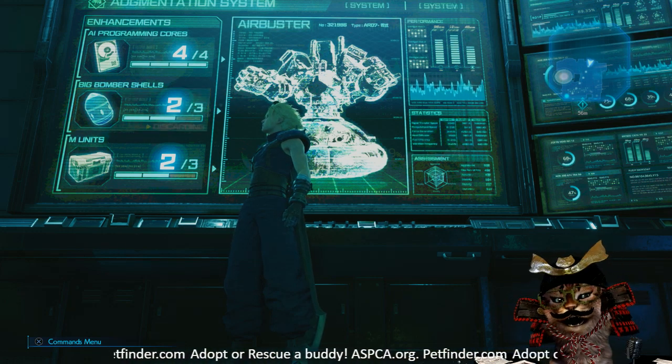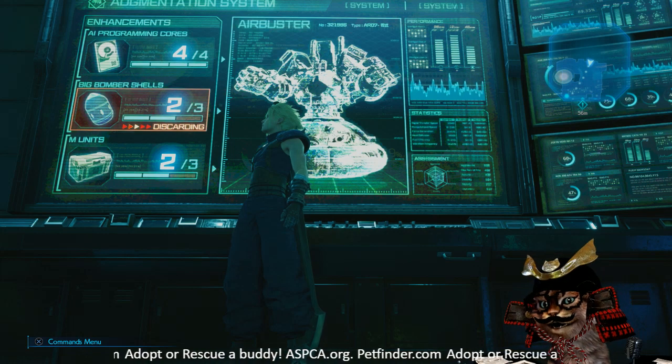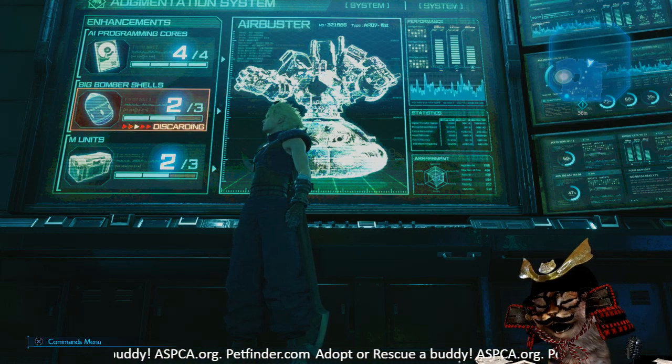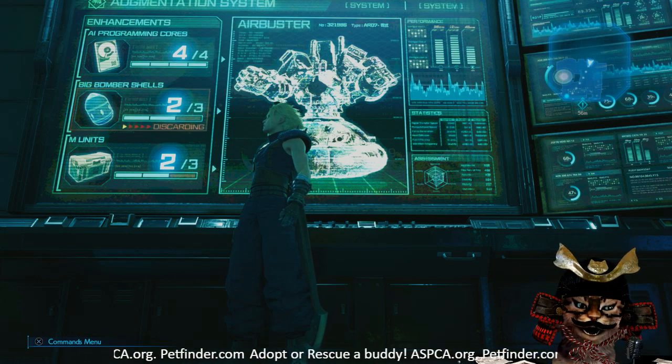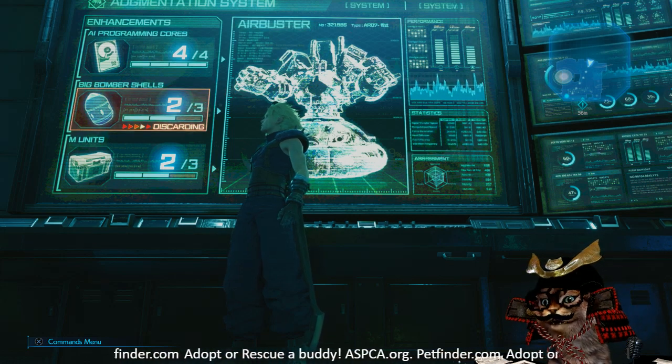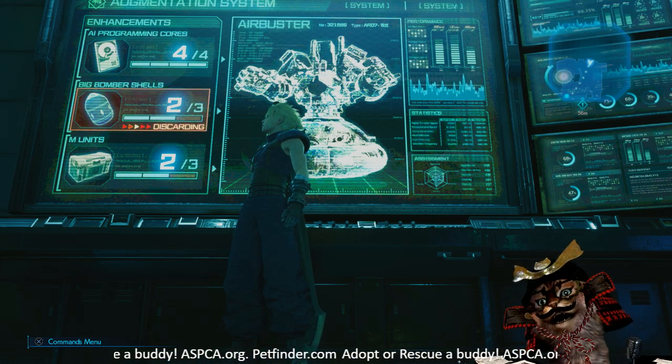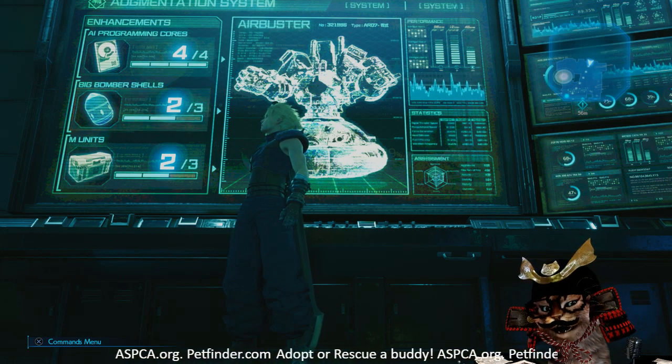Hey, what's going on everybody? This is Riello with KittyBit. So you must be coming up on the Airbuster fight in Chapter 7, A Trap is Sprung, and you're wondering which parts to get rid of. So let's go over the three parts. First I'll talk on what they change in the boss fight itself, and then I'll discuss what you get as a reward for dumping each part.